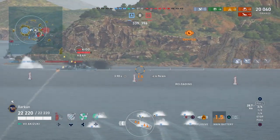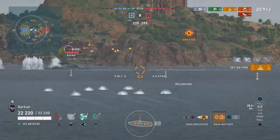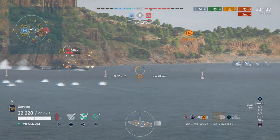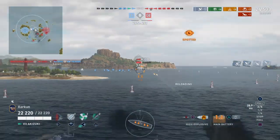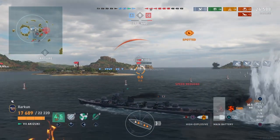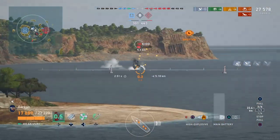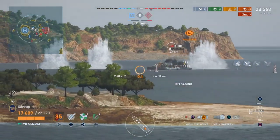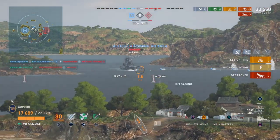We've got a Kidd here moving in. I'm opening fire on him. There are still three enemy destroyers left, and to me he is by far the most dangerous since he is a gunboat. Taking some fire — I think from a cruiser — it removes quite a lot of hit points. But we are able to finish off the enemy Kidd for our first kill of the game.